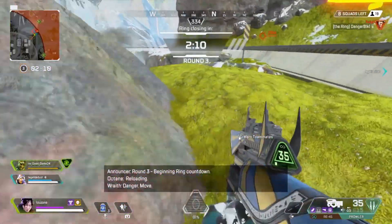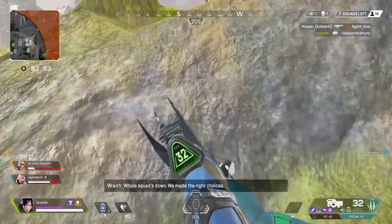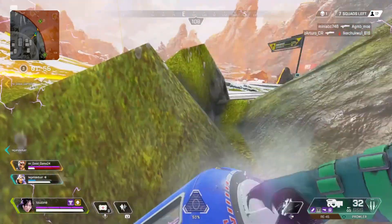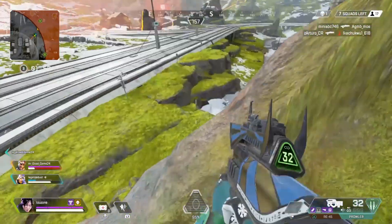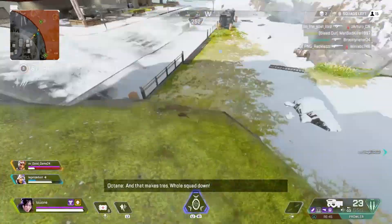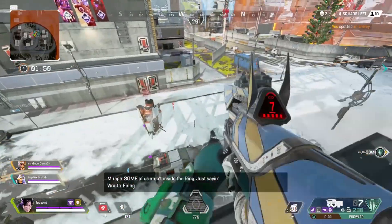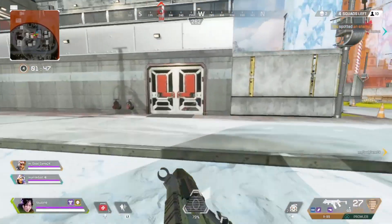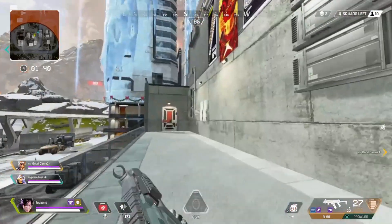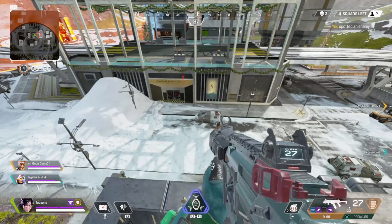The Prowler is perfect for mid range or close range. Sometimes you have enemies right in your face and if you are using, for example, the R301, it just feels weird and it's more difficult to hit them. But the Prowler is just perfect for close range — you have them on your face and you can actually hit them. One issue I have sometimes with the Prowler is aiming; I feel like it has a lot of recoil, like the gun moves everywhere. It's kind of difficult to hit your shots, but I think you just need to get used to it.